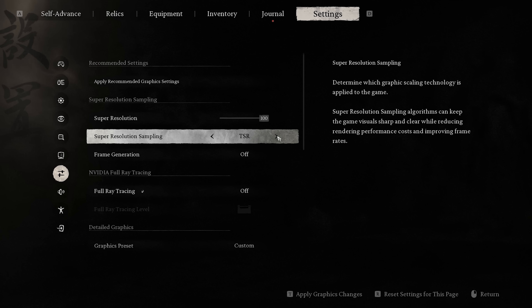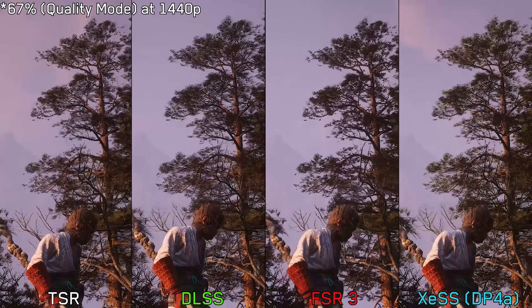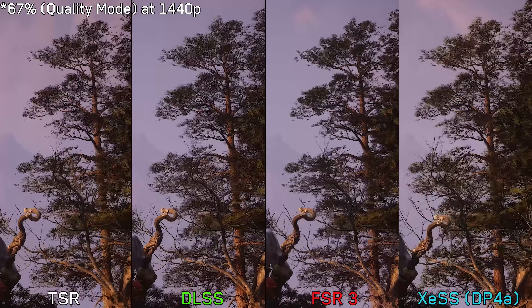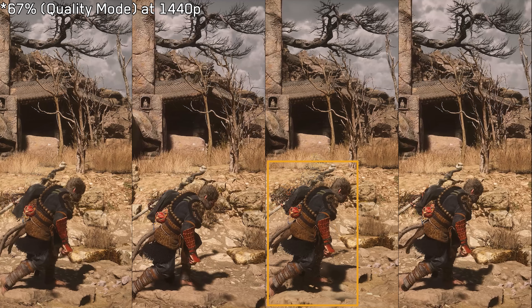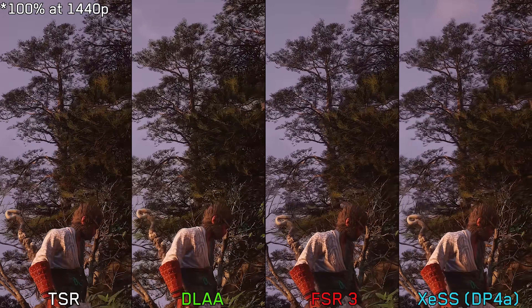Regarding image quality, Black Myth supports a full range of image reconstruction techniques including DLSS, FSR, XCSS, and Epic's TSR. Instead of fixed presets like quality, balance, or performance, the game offers a resolution scaling option for more control over the internal resolution of each upscaler. Comparing DLSS, FSR, XCSS, and TSR at 1440p using 67% (quality mode) reveals that all upscalers exhibit significant shimmering and appear temporally unstable — including DLSS — and FSR suffers from ghosting and the usual pixelation during fast animations.